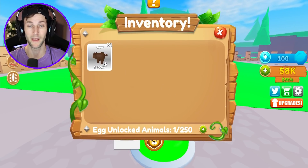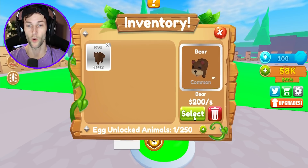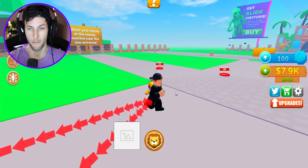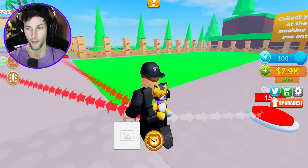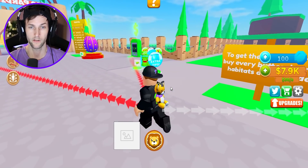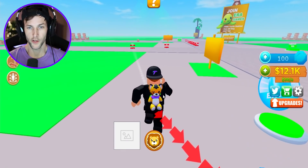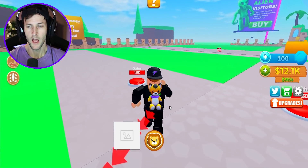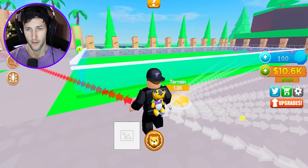We have the bear that we picked in the beginning - the bears generate 200 every single second. So that is going to be the bear habitat right there. This game looks like it's really expensive, so I'm gonna need to collect some more cash. We got some more money - now what should we build first? I guess we're just gonna build the actual habitat we just chose for the bear.